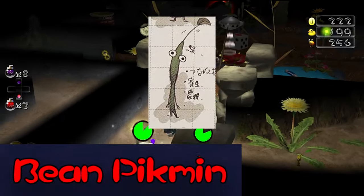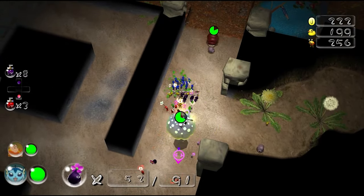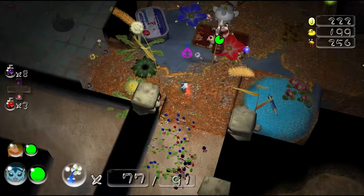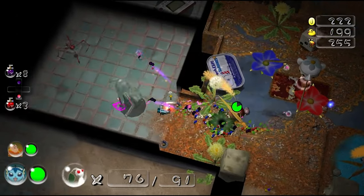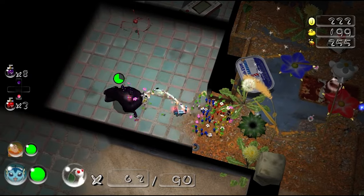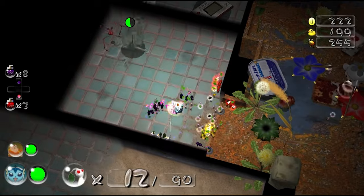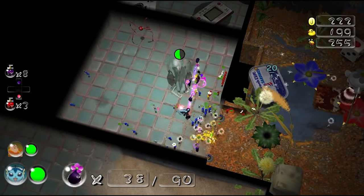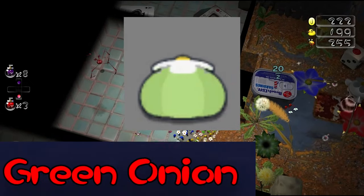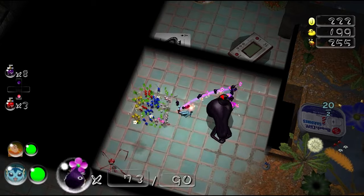Bean Pikmin are an unused type introduced in the 2014 Seminar Notebook, a prize given to attendees of a Nintendo event. They are one of the only rejected types planned to be implemented, with data in Pikmin 4 mentioning them suggesting they were likely intended for that game. Their main mechanic would have been constructing bridges, ladders, and ropes with themselves — a concept that made its way back as bridge pieces in Pikmin 3. The notebook also describes them as being Parasitic, which may mean they are the actual design for Hermitmen. Also unused in Pikmin 4's files is a Green Onion, speculated to correlate with Bean Pikmin or possibly Glow Pikmin.